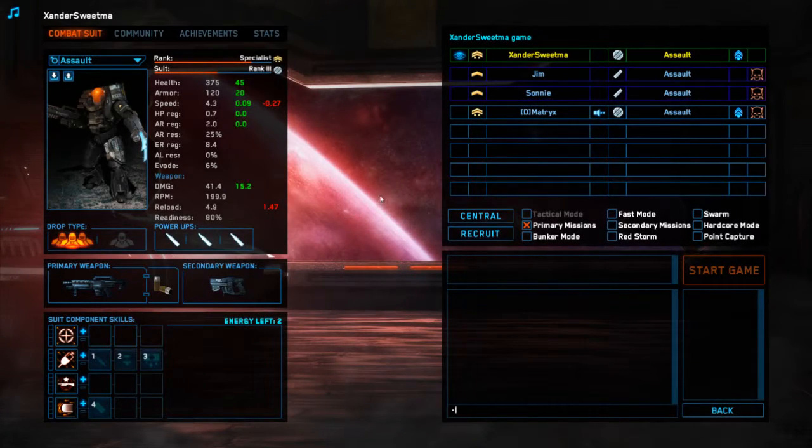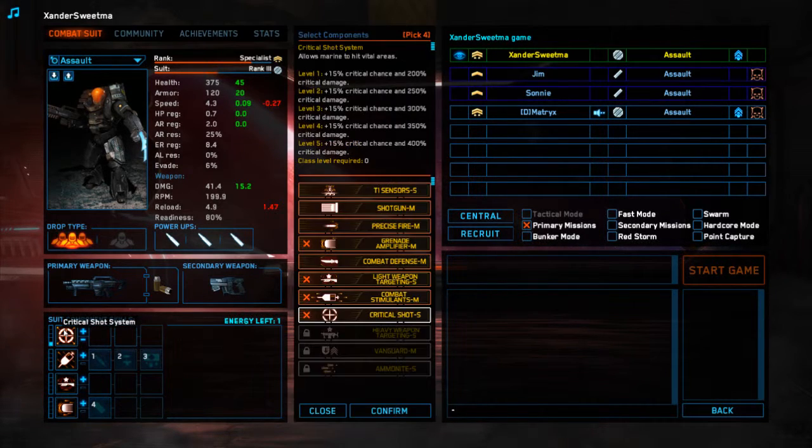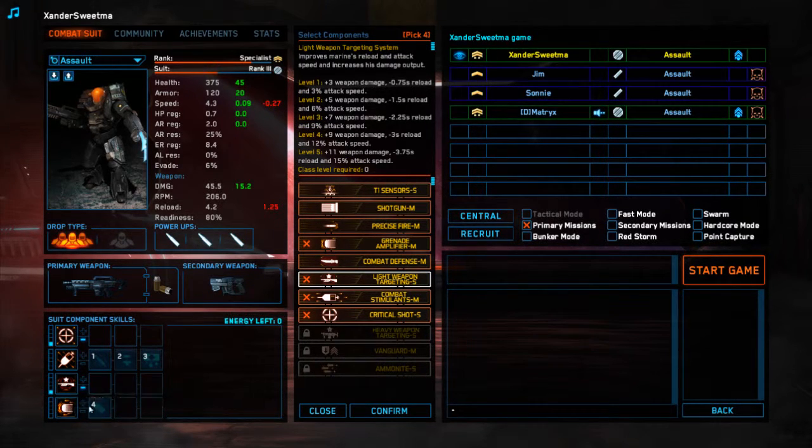Alright, and we are ready to go. Just to run through very quickly, we're still at Specialist and we are still at Suit Rank 3, at least for me. For Jim and Sunny, the two bots, I've given them Attack Speed Boosters and Armor Boosters, which should help keep them current in the fight. Also, we are going to give them one point in light weapon targeting system and the critical shot system, on both of them, just to improve their damage output. I think I'm still equipped from last time. I'm going to go for one shot in the critical shot system and also one shot in this, and we'll keep this as a bit of a surprise for later.